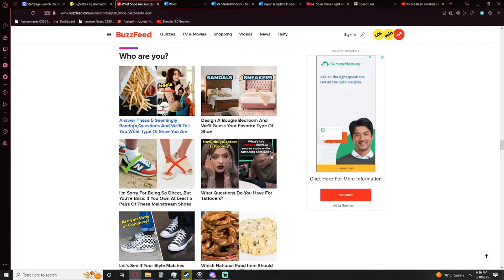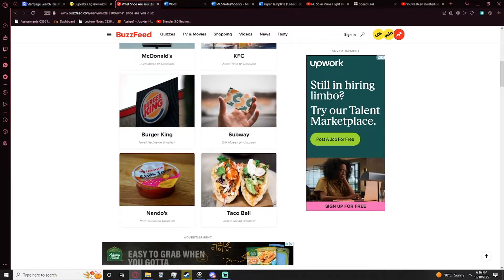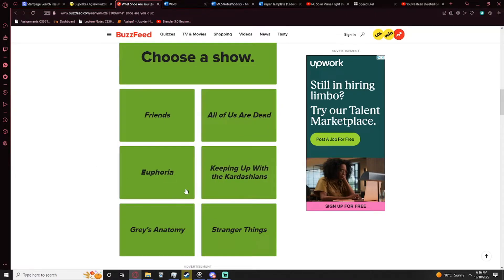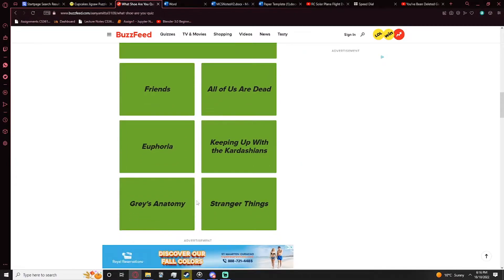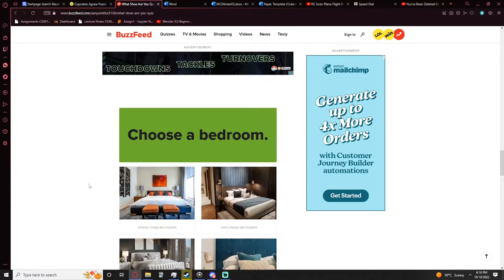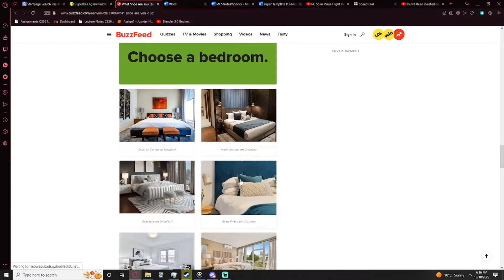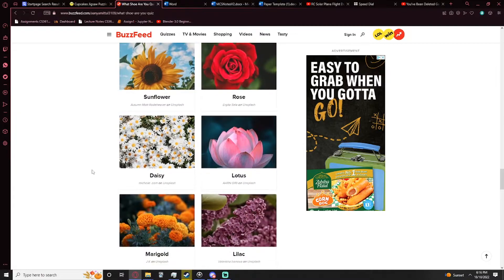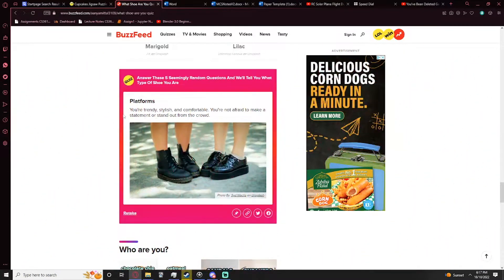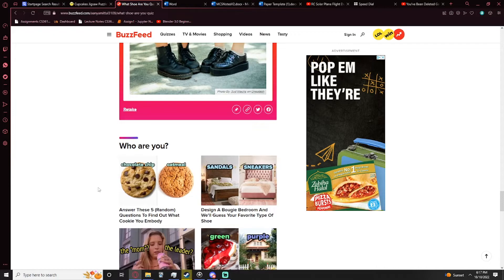Answer these five seemingly random questions and it will tell you what type of shoe — wait, sheep? Choose a fast food restaurant — let's go Nando's. Choose a show — I love Keeping Up with the Cars. I don't like any of these shows. I guess Grey's Anatomy. Choose a pet — bird, let's go bird. Here's a bedroom — keep in mind this tells you exactly what kind of shoe you are. Let's go — I like that. Finally, choose a flower — let's go daisy. Platforms! You're trendy, stylish, and comfortable. You're not afraid to make a statement or stand out from the crowd.